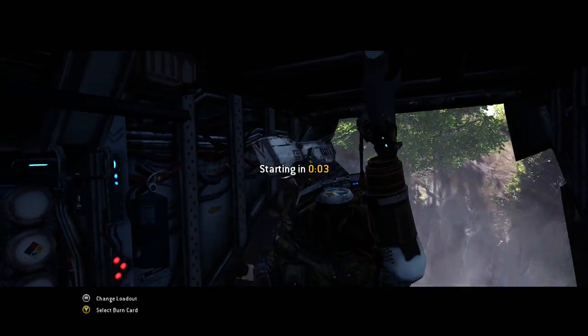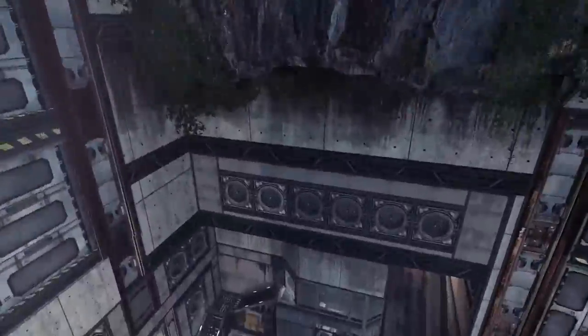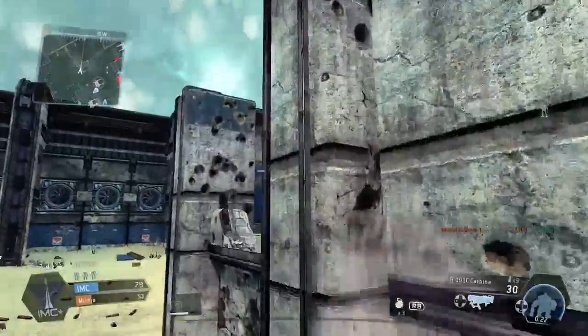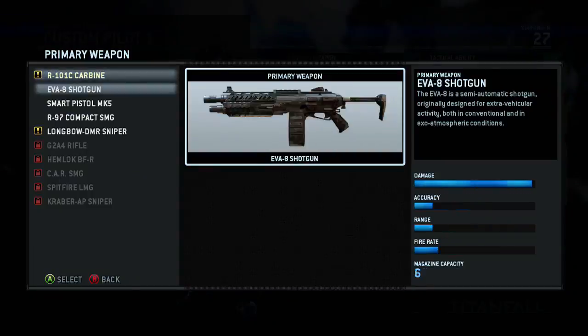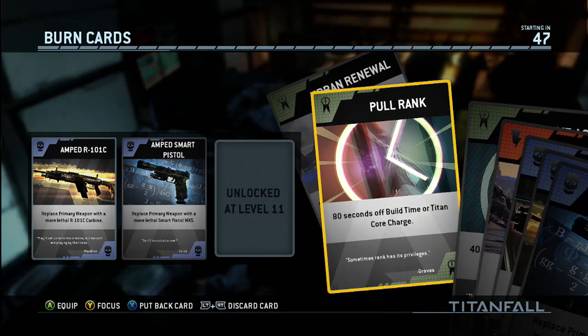Titanfall manages to mix two different styles of gameplay while making you, the player, feel like the most important person on the map. Getting around in Titanfall is easy — a jump pack allows you to perform all sorts of parkour moves, such as small or double jumps, wall runs, and even extended levels of travel over an entire battlefield. Titanfall is as much about verticality as it is about shooting, and it definitely nails the feeling perfectly.